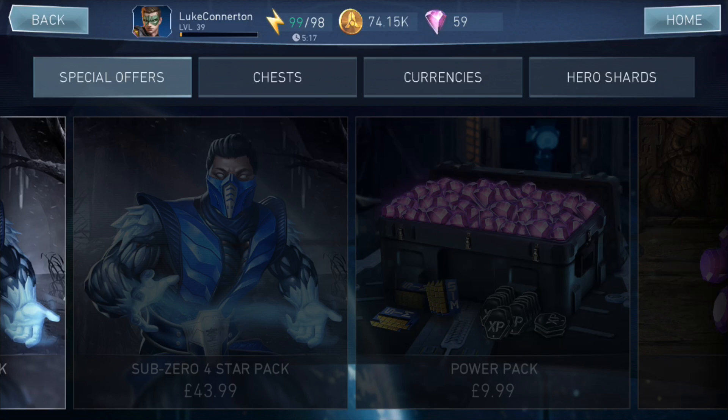In my opinion this is a lot better than some of the previous offers that they had. Like, you had the Batman vs Superman version of Superman and you also had the Mythic Wonder Woman, which were both available. Mythic Wonder Woman at 4 stars, you only got gear at level 5 or level 10.